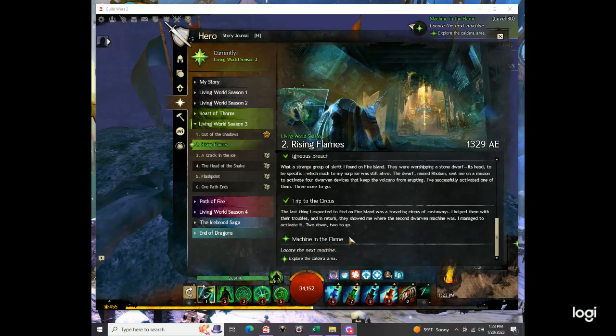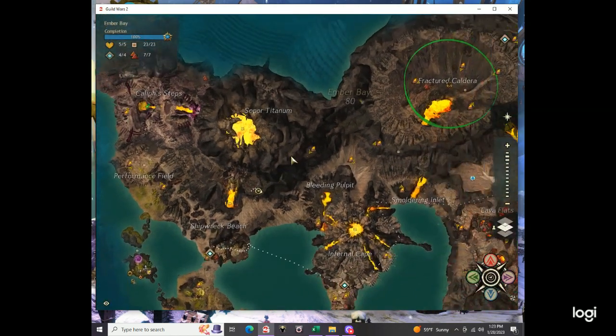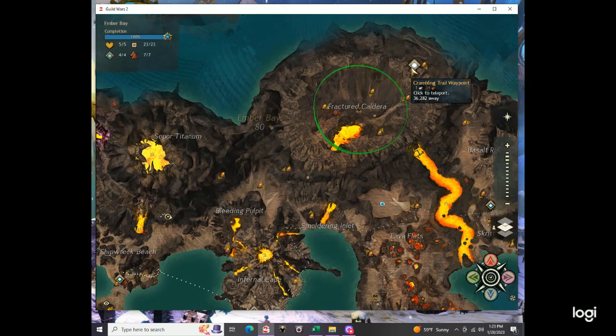Alright, machine in the flame — make our way into the caldera. Now as you see I have the waypoint already open: crumbling trail waypoint.